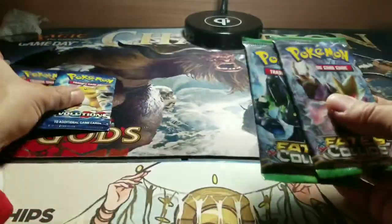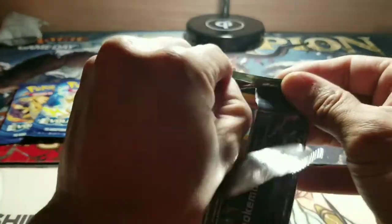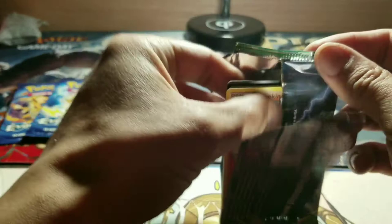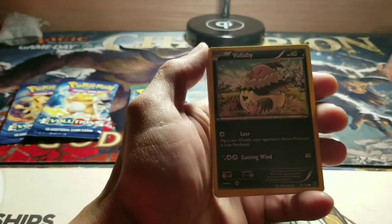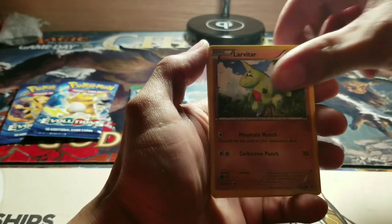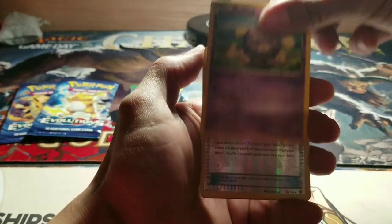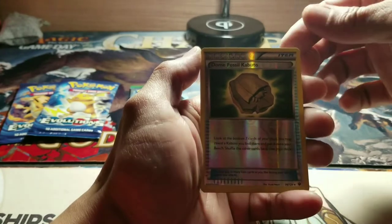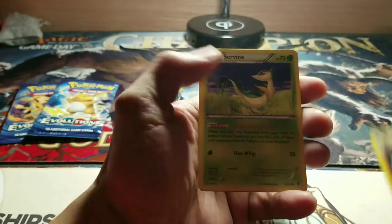I really like these Evolutions — I'm going to save those for last, and let's get into some Fates Collide. Finneon. Finneon. Bunnelby. Larvitar. Finneon. Cottonee. Koffing. Foil Dome Fossil Kabuto. And Charizard is my rare.